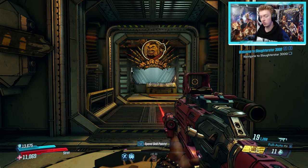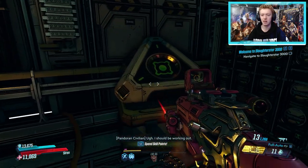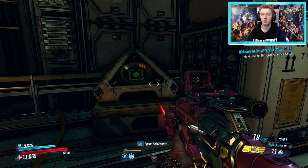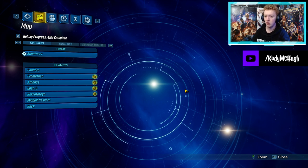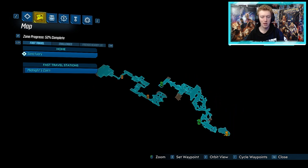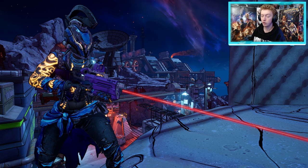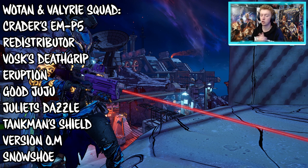For the Maliwan Takedown including Valkyrie Squad and Wotan: from Marcus's place on Sanctuary, you'll need to have completed the game first — minimum level 50. Accept the Maliwan Takedown mission there, then take the Sanctuary ship to Midnight's Cradle via the control panel on the bridge. This area is an entire boss fight arena of absolute mayhem. Both Valkyrie Squad and Wotan have a bunch of dedicated drops — I'll show them all on screen so feel free to pause. Wotan and Valkyrie share some drops, Valkyrie Squad have two extra shields, and Wotan has additional exclusive drops.